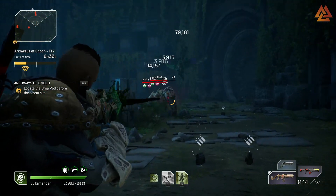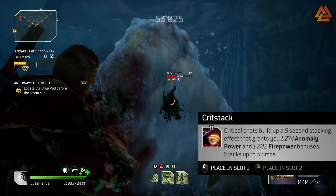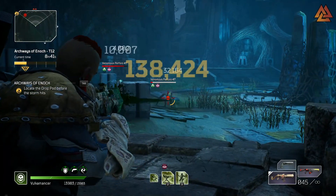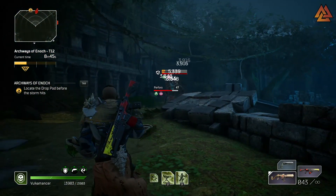Number six, we have Crit Stack. This is a tier two mod that grants players an increase to Anomaly Power and Firepower whenever they deal a critical shot. This can stack up to five times for some pretty big damage bonuses, especially if you couple it with Killing Spree, Bloodlust, and things like that.